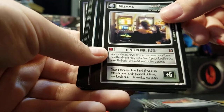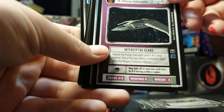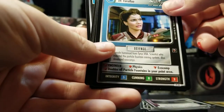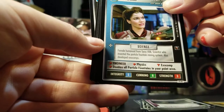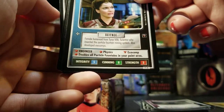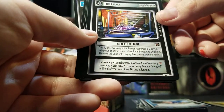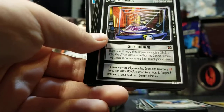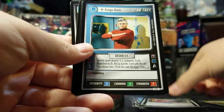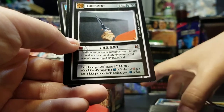Battle Royal Casino Slots. Alliance Interceptor. Battle Royal — always liked Bajoran. Dr. Farallin — this icon means she can search your deck for the card named Exocomp. Stopped — basically they couldn't do anything for the rest of the turn. So if you have a ship full of crew and they're stopped, that's it for the turn. Next turn they can start doing missions again.